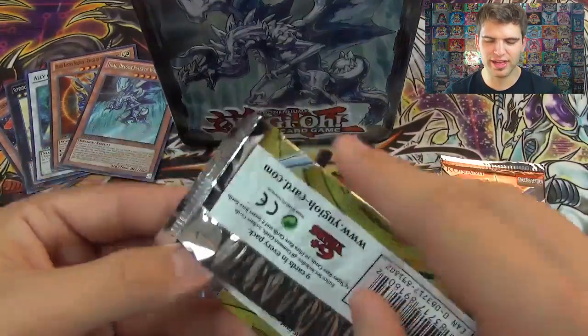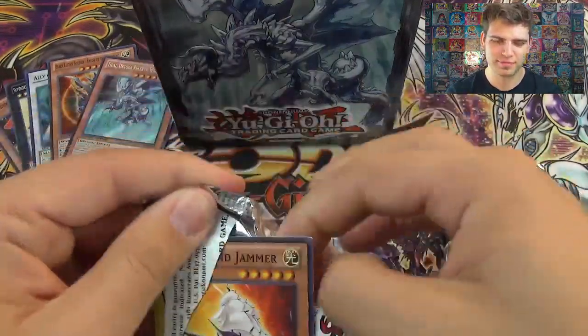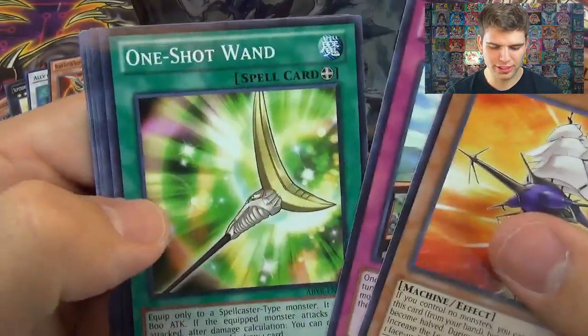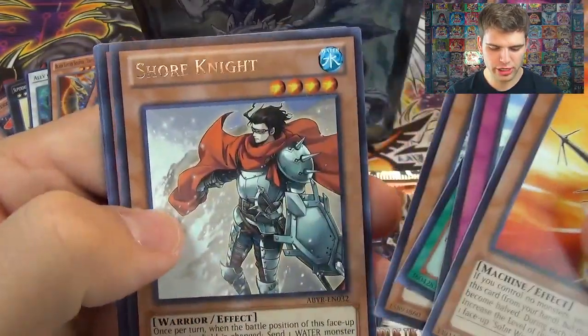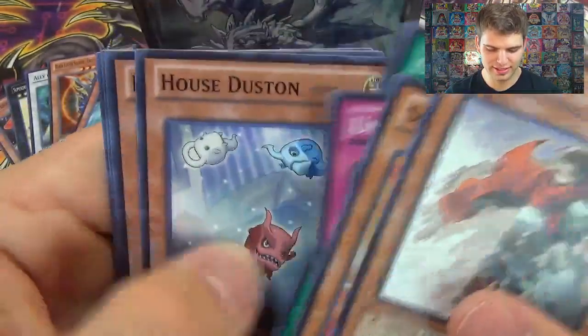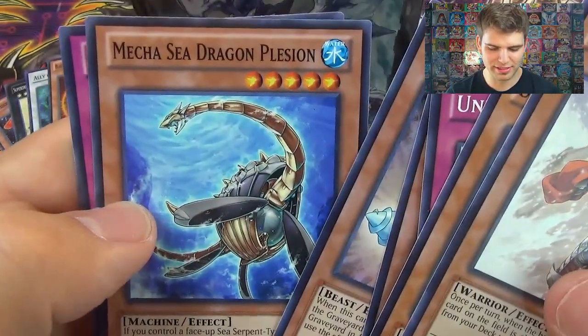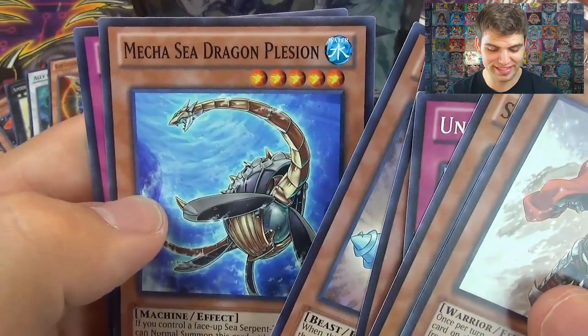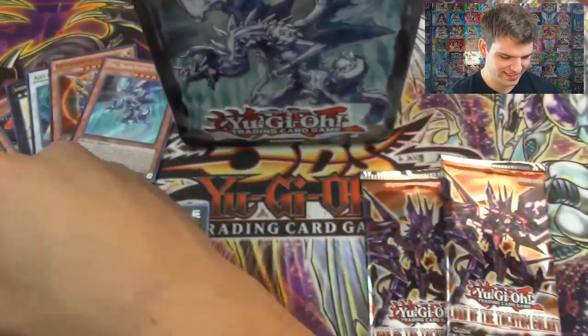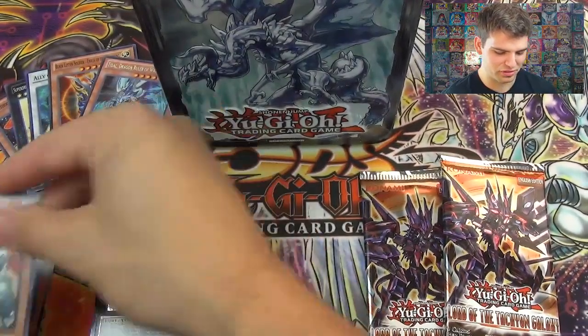Alright, on to another Abyss Rising booster pack. We get Solar Wind Jammer, Unification, One-Shot Wand, Snowman Creator, Shornari, Hazy Flame Dizzy Tiger, Mermail Abyssteus, Mecha Phantom Beast, and Mecha Sea Dragon Plesion, plus Heroic Advance. Mecha Phantom Beast Plesion — not bad.